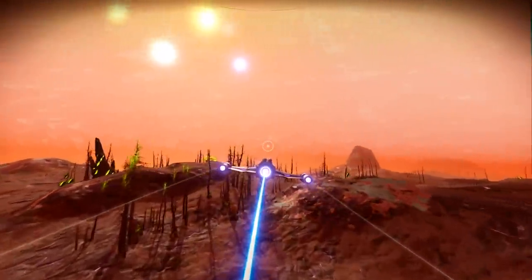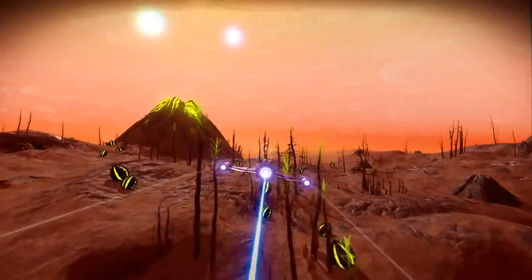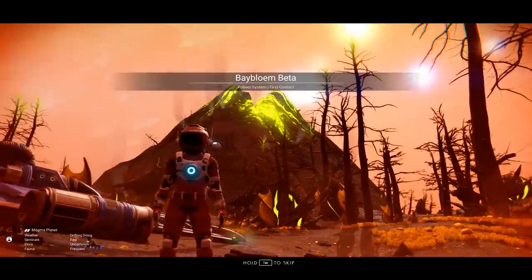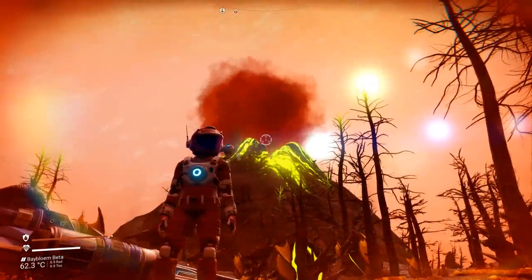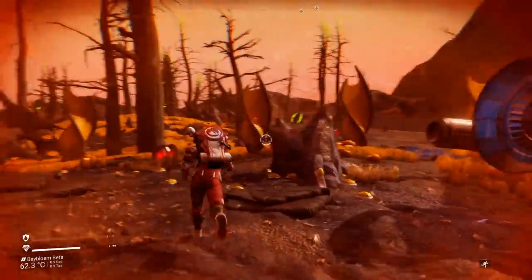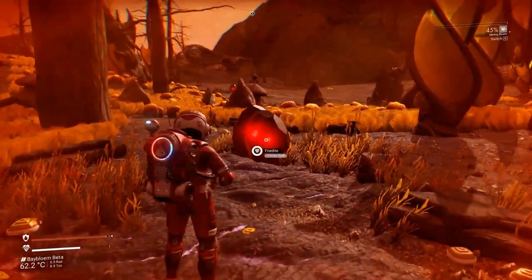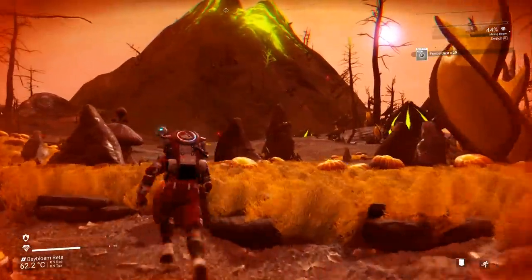Oh, there it is. Look at that — actually this is green, it's not even red. I was not even expecting volcanoes with green coloring. But I think this is now the way it works. Basically, that is the volcano in the background, and look at that — it happens. So everything is kind of ruined right here. I'm noticing a bunch of these minerals — it's ferrite dust, that makes sense. If I mine it, it just gives me ferrite dust like usual.